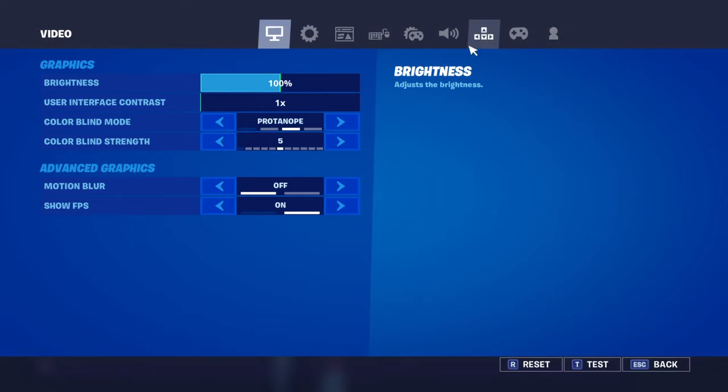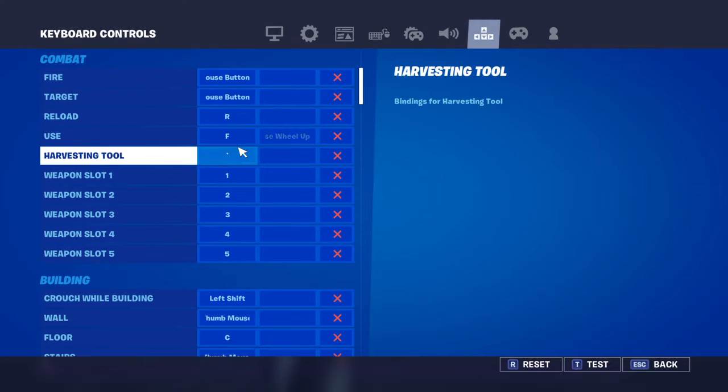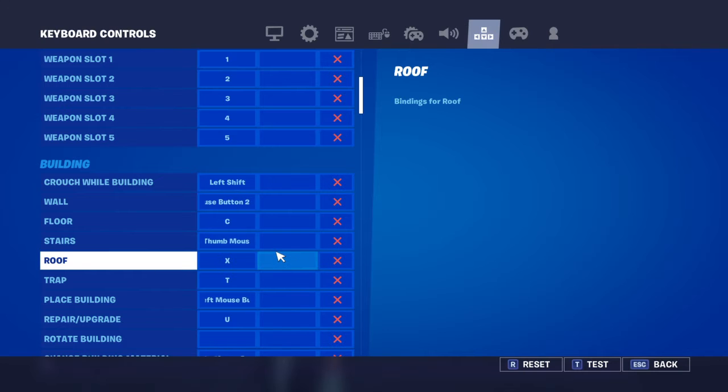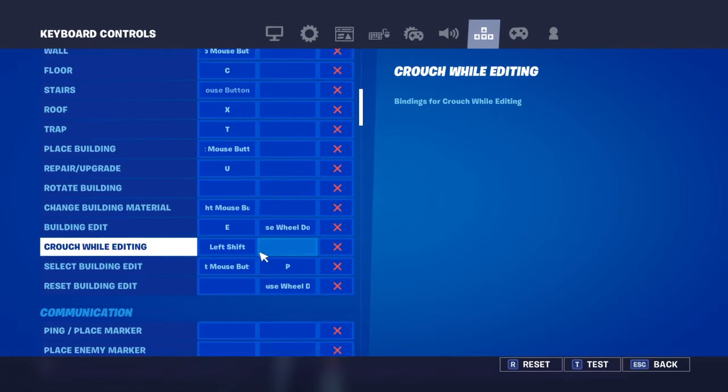I've changed my settings by the way guys. Here's my settings — I've put my weapon slots closer to my fingers. Number two, which is my shotgun slot, that's literally above W, so I can move and then do that. I don't think I've changed anything else really.